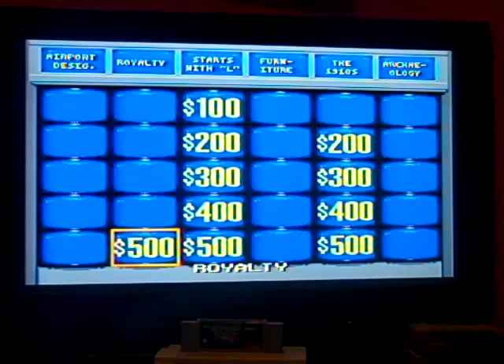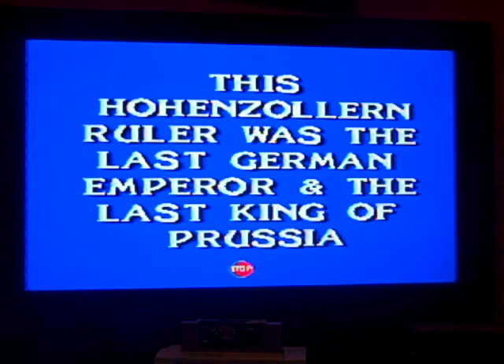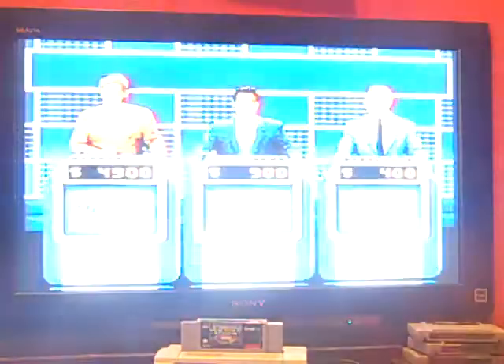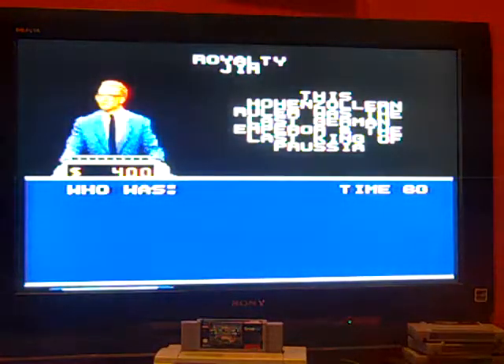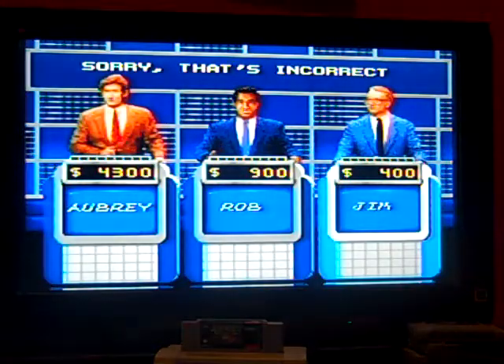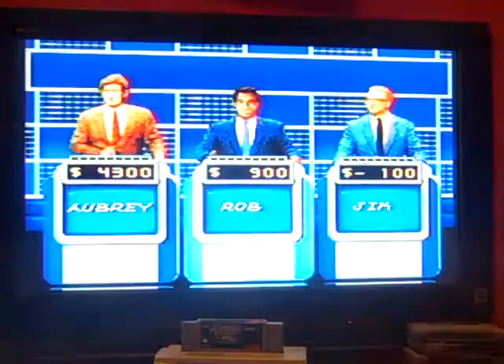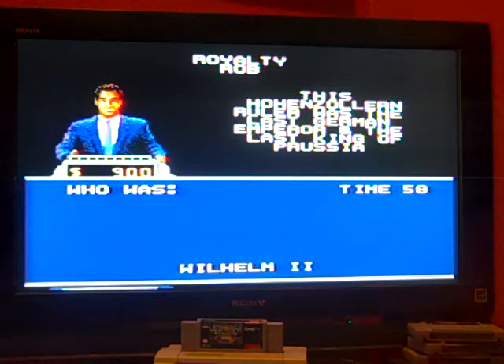Royalty for 500 — this Hohenzollern ruler was the last German emperor and the last King of Prussia. If Jim gets this right he'll tie Rob — but he doesn't know and drops to minus 100. Rob knows it: Wilhelm the Second. Yes, he does!